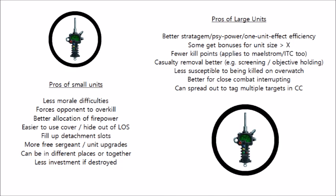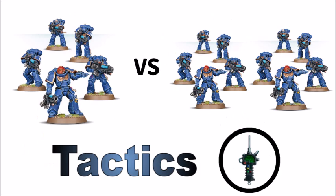Overall, you'll have to make the choice about whether to field units as large or small, but I think this breakdown illustrates why we often see objective-scoring troops fielded as small units to fill detachment slots, get on different objectives, and optimise their damage output. Compare this with big heavy-hitting units like aggressors, terminator squads, and vanguard veterans, often fielded as bigger squads to get the most out of stratagems, psychic powers, and one-unit bonuses. It also demonstrates why we see big screening units like Plague Bearers fielded in 30-man units to take advantage of casualty removal, contesting multiple objectives, and tagging lots of units in close combat.